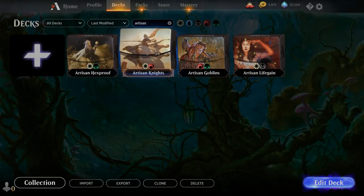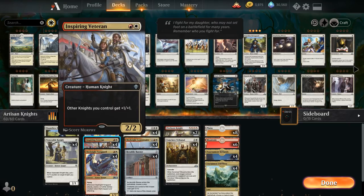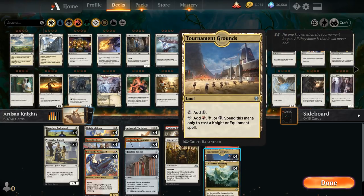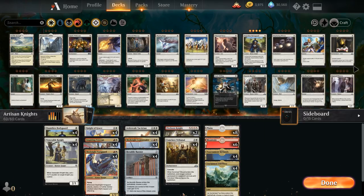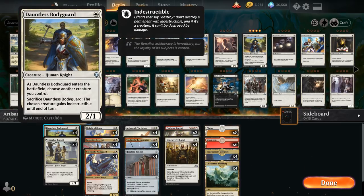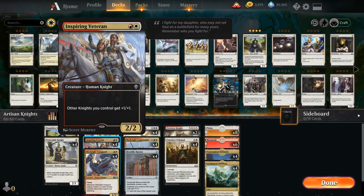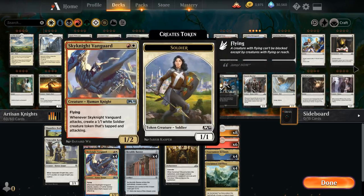Next up we've got Boros Knights — a nice aggressive tribal deck with Inspiring Veteran as a payoff, giving other knights +1/+1. The mana base features four copies of Tournament Grounds and four Unclaimed Territory naming Knight, giving us lands that enter untapped and generate both colors. We've got four Bodyguards and four Venerable Knights as one-mana 2/1s, Knight of Grace as a two-drop, and Sky Knight Vanguard generating 1/1 tokens.